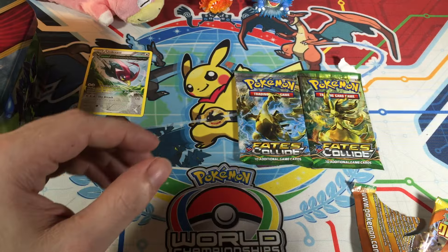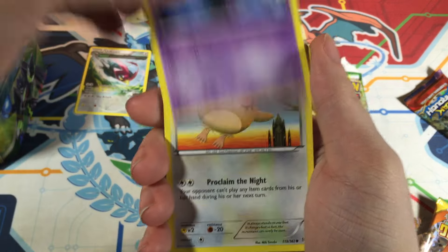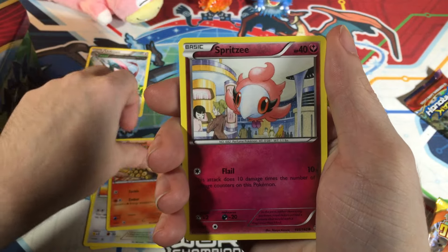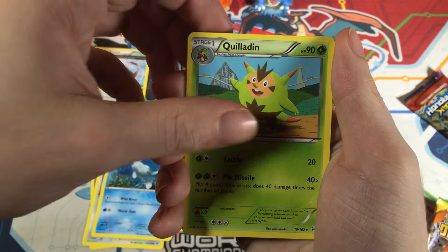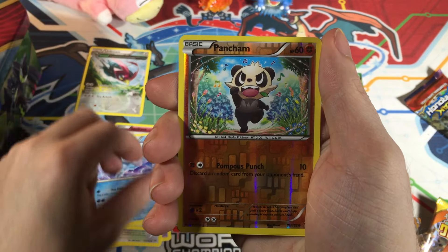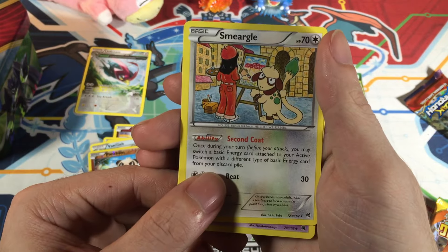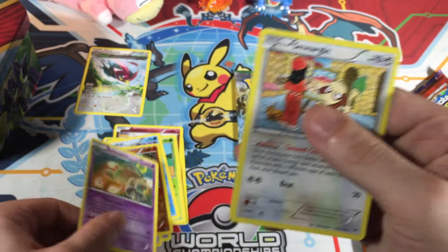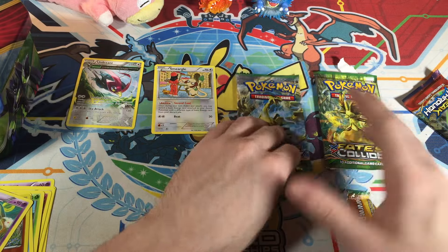Now on to Breakthrough. We've got Misdreavus, Hoothoot, Cyndaquil, Spritzee, Aromatisse, Vanillish. The reverse is going to be a Pancham, and the rare is going to be a Smeargle. I also got a Beedrill in there. I keep doing these Generations openings and it's messing up my card trick. I like my card trick.